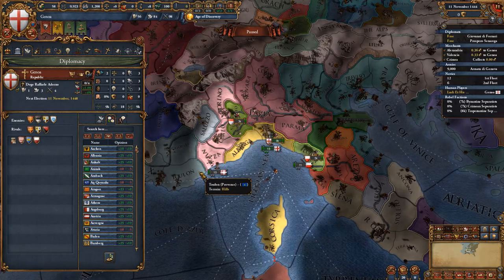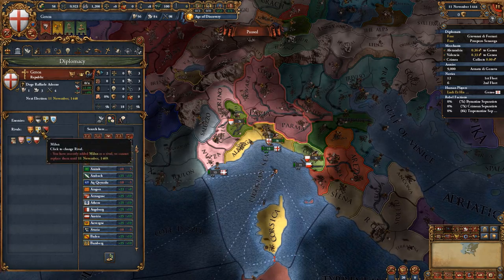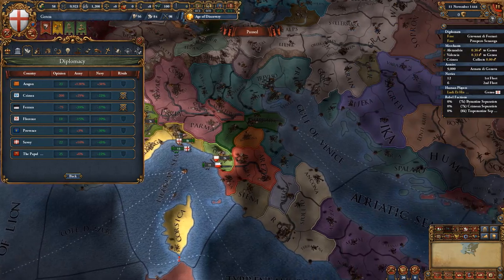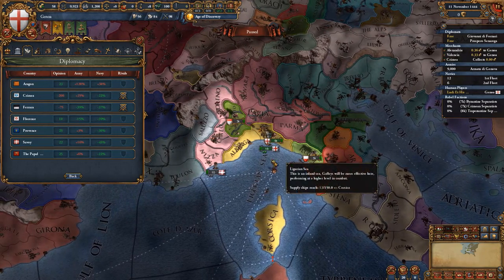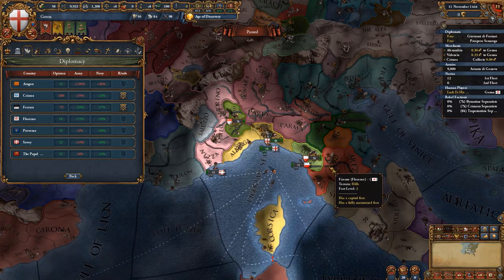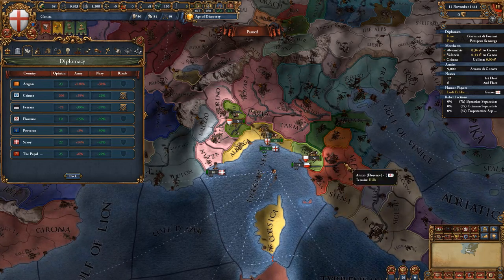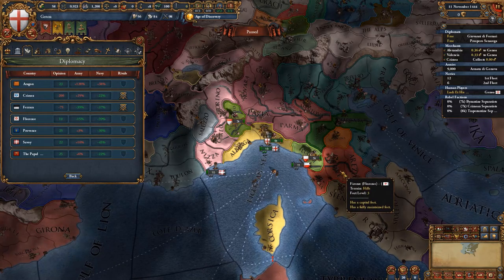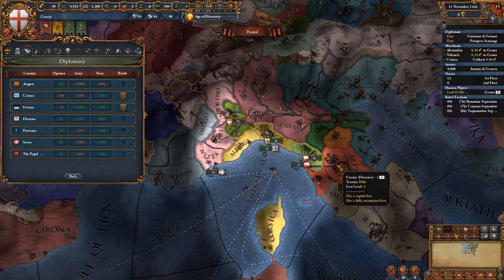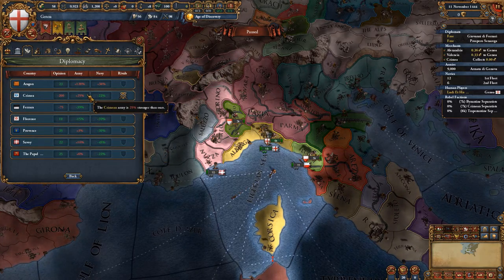When discussing the rivals that you should go for as the Genoese, always go ahead and pick the Byzantines and Milan as your first two rivals. As your third rival it really depends on how the alliances will start off in the Italian peninsula. If you have a chance at attacking Florence then take this chance from the beginning so that you get them out of the way. But if it is not possible to attack Florence then rival the Crimeans.